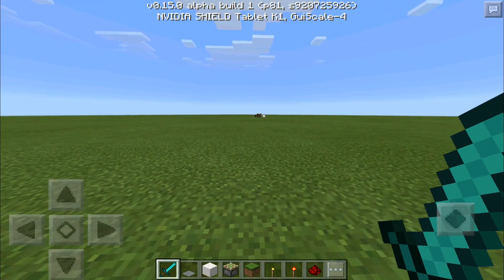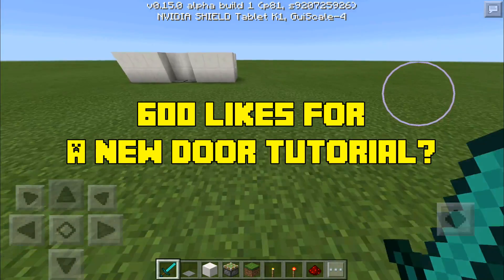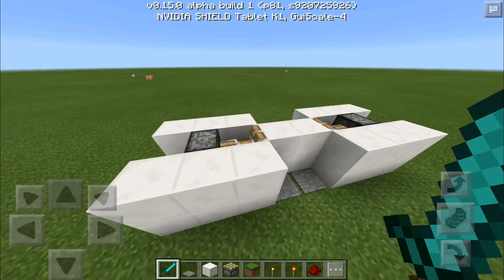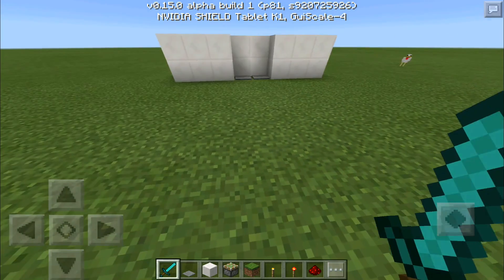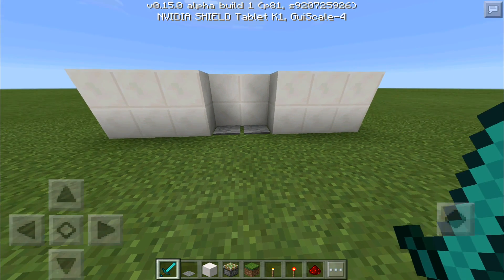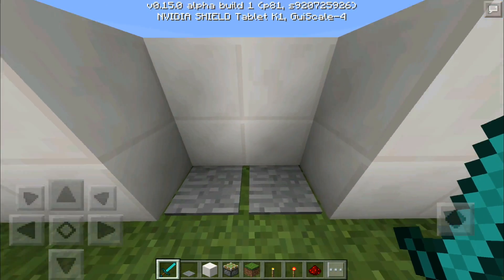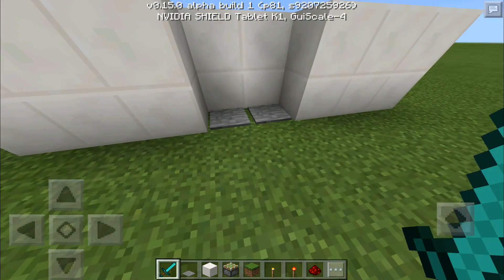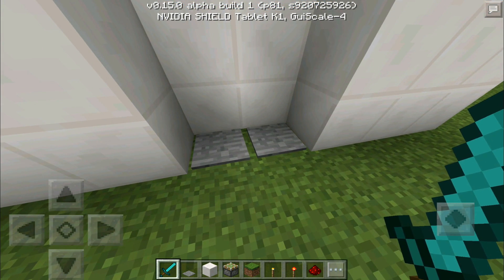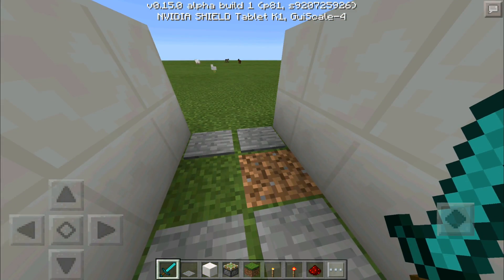Hello everybody, welcome back! This is MCP E-Rodstone once again, and today we are back with probably the simplest video I have done in the open 1.5.0 update. You guys have been asking me to give you a very easy-to-make piston door, and this is exactly what that is. I will make some cooler piston doors soon — like flush doors, 3x3 doors, and all kinds of amazing things — but I thought we'd start off with the smallest, simplest thing and work our way up so everyone can grow in their knowledge of redstone together.